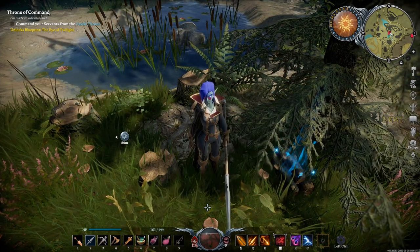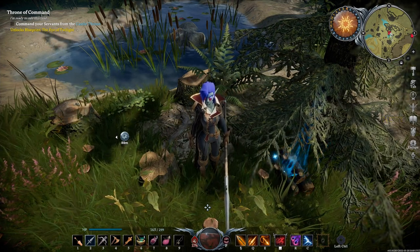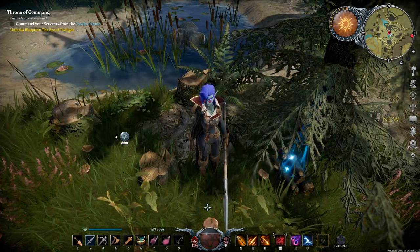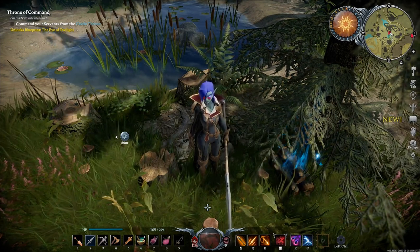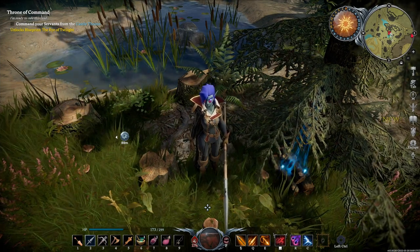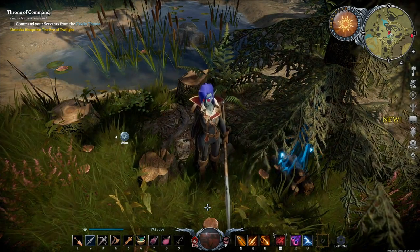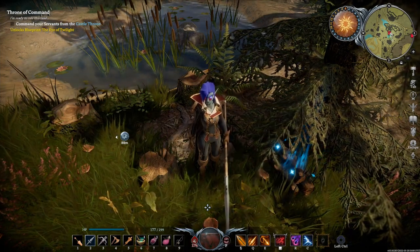That's everything I can tell you about Tristan the Vampire Hunter and how to beat him. Once you beat him, you'll be able to convert Blood Essence into greater Blood Essence, which makes the entire game cycle way easier — especially getting and controlling servants. Beating Tristan the Vampire Hunter is almost like a prerequisite to actually enjoy the servant mechanics in V Rising.